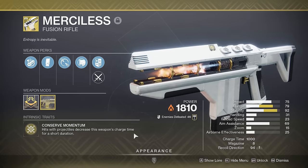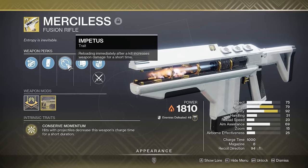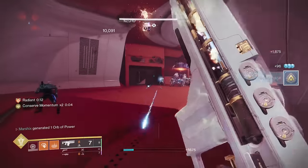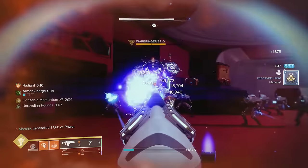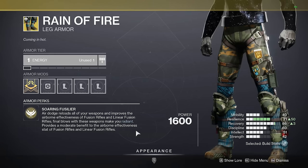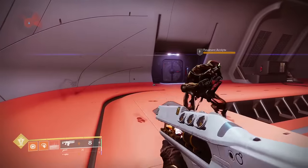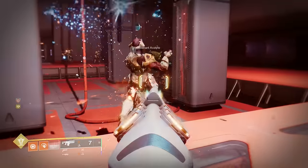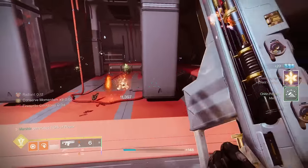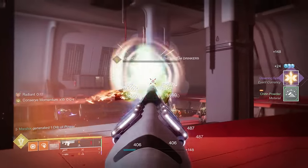You can deal some really high damage with Merciless. This fires faster the more you shoot it, and it also has a perk called Impetus — essentially kill clip: get a kill, then reload to get a damage buff. And because this is a fusion rifle, you can also use this with Reign of Fire to become radiant. When you combine these two buffs, you'll get nearly double damage with Merciless, and more than double damage with weapon surges. So you just need to get one kill to become radiant, reload to get Impetus, then dump your entire magazine into a boss.